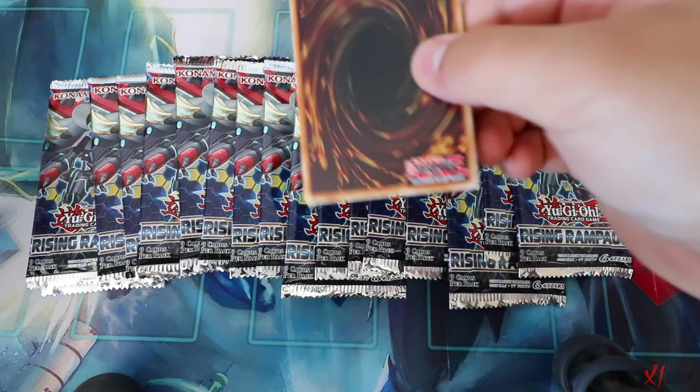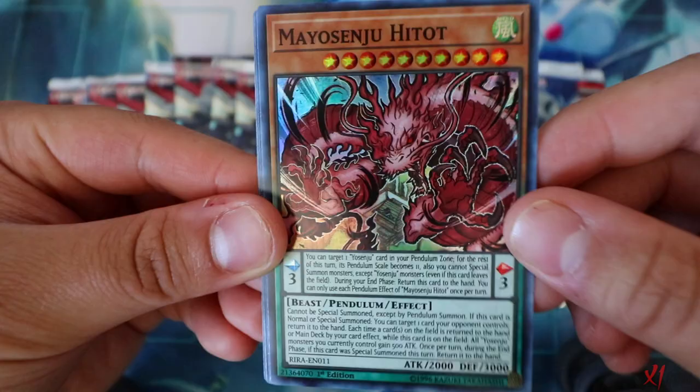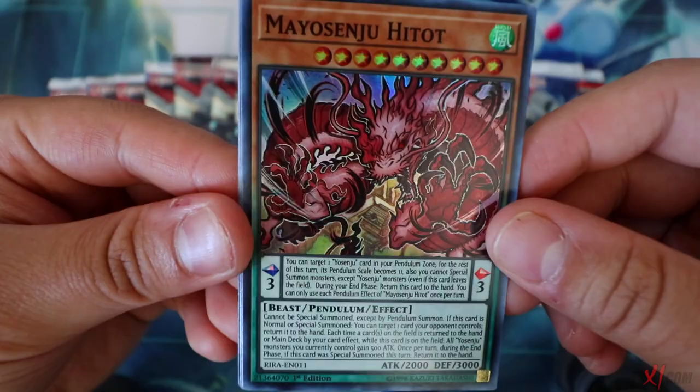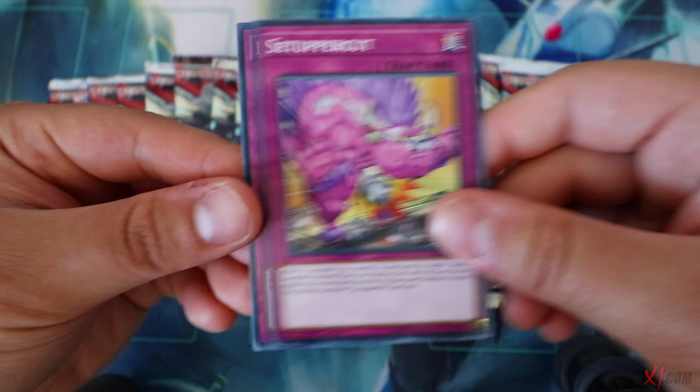Third pack - Mirror Seastar, Simorgue Sky Battle, Yosenju Sabu, and Mayosenju Hightit. These Yosenju cards are looking badass, but Daibak is still number one. Also got Fist of the Unrivaled Tenyi - brand new Tenyi support in this set as well. We have yet to pull an Ultra Rare.